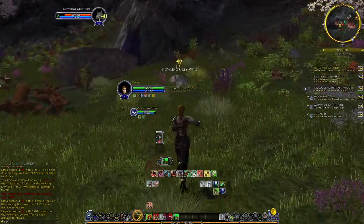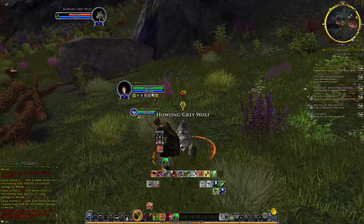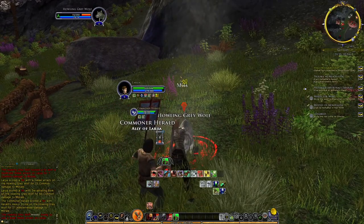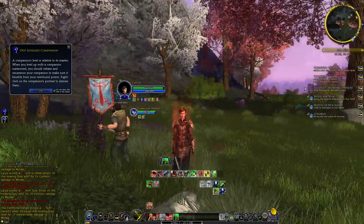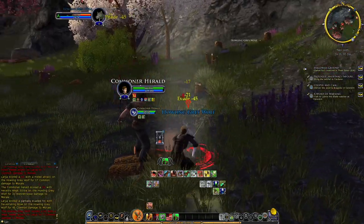Champions can hold axes, clubs, hammers, maces, swords, spears, daggers, and they can also use two-handed weapons. So you might think of a captain when you think about this, but if you have a two-handed weapon, they can wield swords, hammers, and axes that are all two-handed. So kind of keep that in mind — it might help you in some regard.